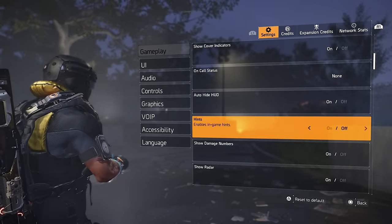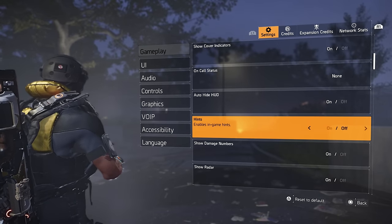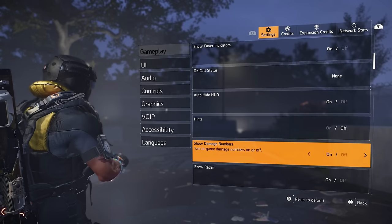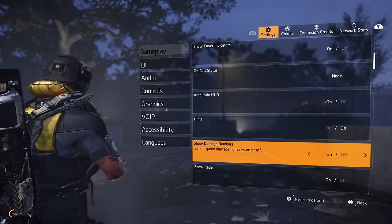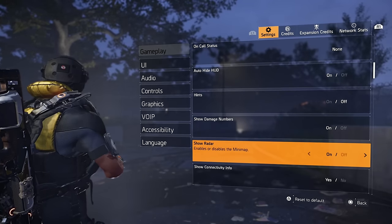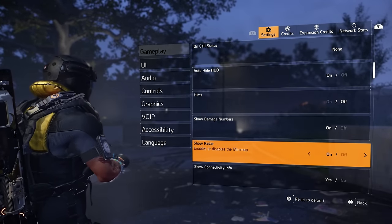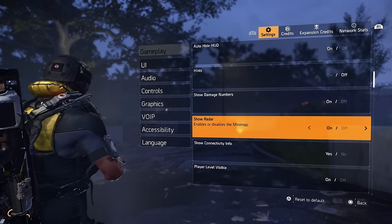You can turn in-game hints off. If you're new or returning, you might want to keep that one on. Show damage numbers — I always recommend this because you can see how hard you're hitting those NPCs or players, to know okay, I'm hitting this hard, maybe I need to tweak my build a little, or keep working on it.